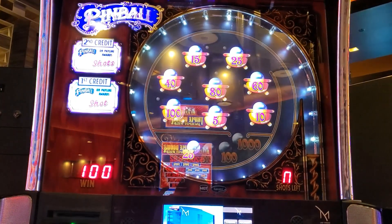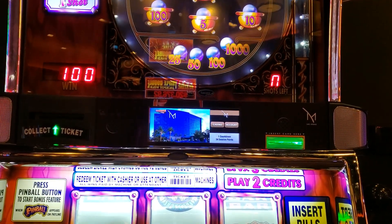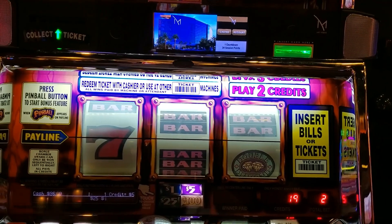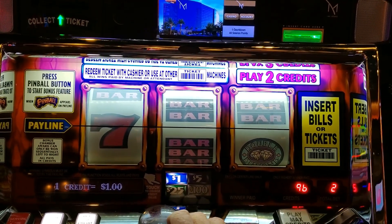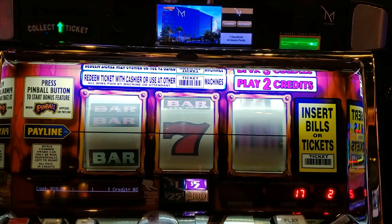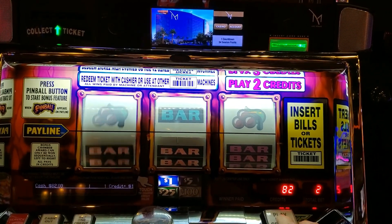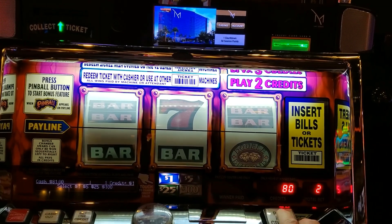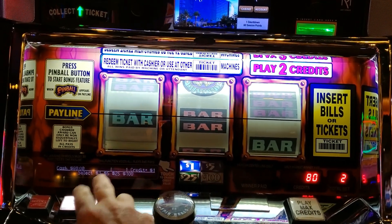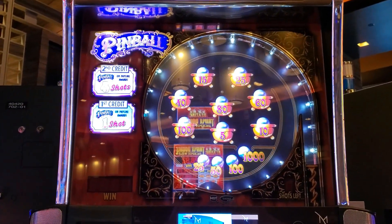Alright, good — not bad at all. $60 profit so far. We're going to do one backup at $5 denom — that's $10 for two coins. And nothing. We're going to do one more and then play it to $80 and take a $20 profit. Actually it's a perfect $40 profit — I was thinking I'd put $60 in but just $40. That's Pinball here at the M Resort. We'll come back if we catch another bonus. Thank you guys for watching and we'll see you next bonus time.